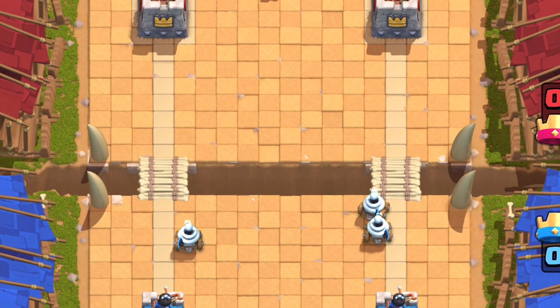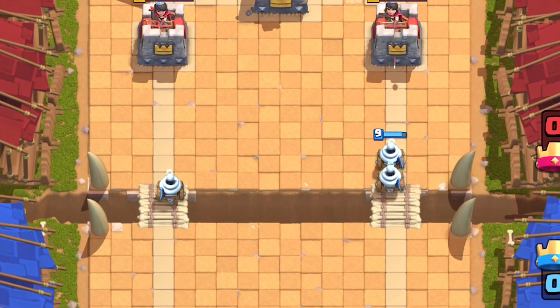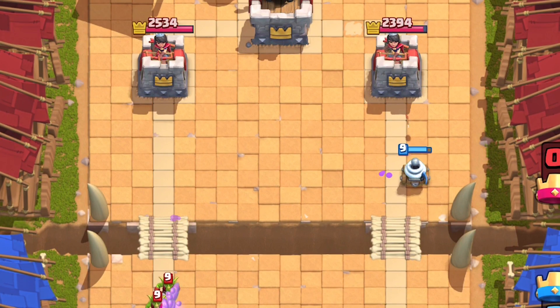On the flip side, this is also a huge benefit of splitting Zappies when you're using them — that one Zappie is practically guaranteed damage. What are they gonna do, put down Goblins for one Zappie? That's a negative Elixir trade.